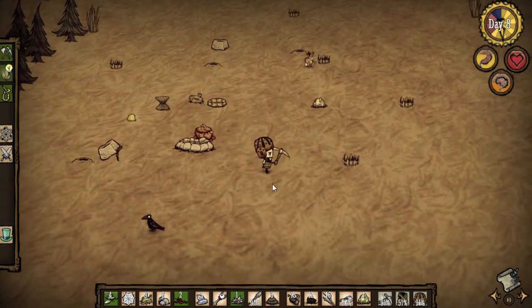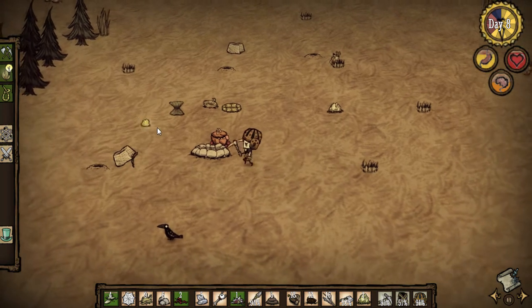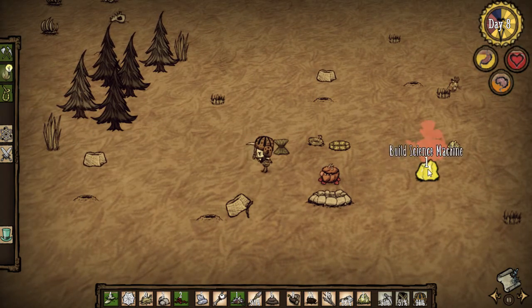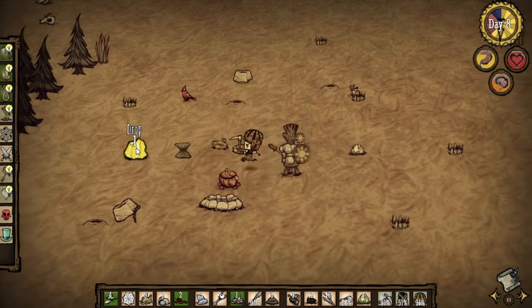My bunny traps are doing well. First order of business — pick up our gold nugget. Can I just go to the science machine and build it? Science machine! Let's build it right here. I like it right there. I like it like that. Perfect.